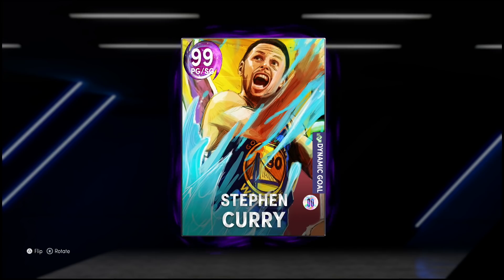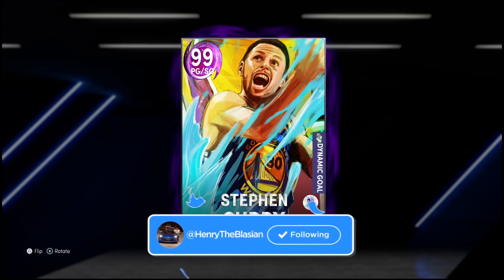So today I just woke up confused thinking it was a Friday because of the content that dropped today — no chance it was a Tuesday, but turns out it is. In fact, it's probably the most hype player they've dropped on a Tuesday in recent memory: the guy currently cooking in the playoffs, 99 overall Dark Matter Hero Wardell Stephen Curry.